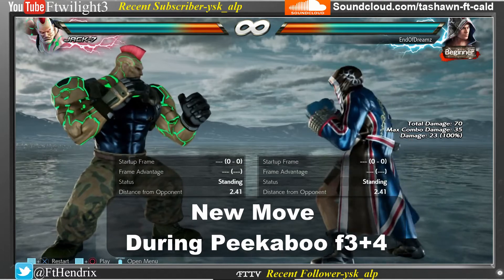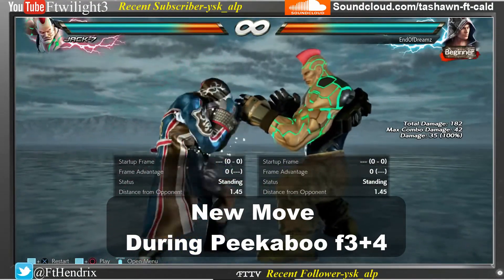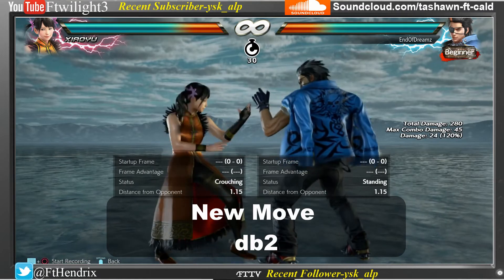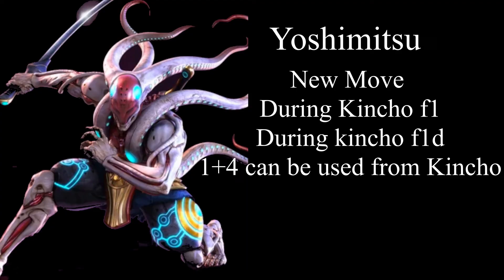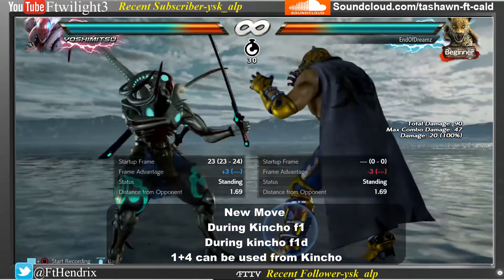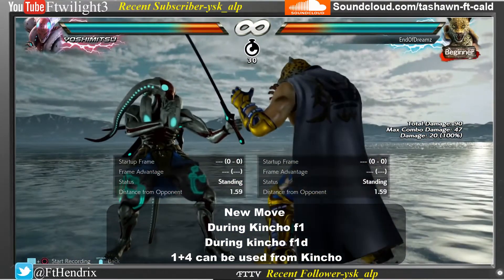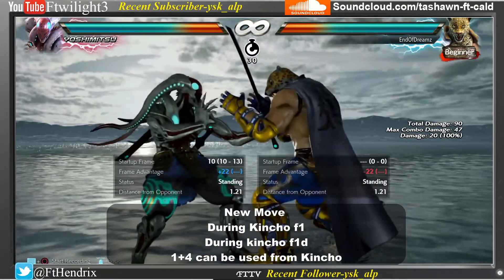Steve's new move is forward 1+2 from Peekaboo, and then Kinsho stance. Shaheen's new attack is down, back, 2. Shaheen's new attack also involves Kinsho stance, then pressing forward 1. He can cancel this attack by pressing down, and he can now do Flash out of Kinsho stance.